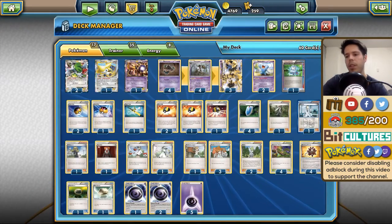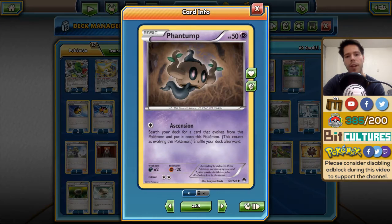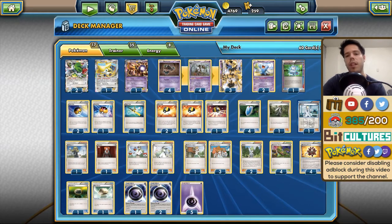Preventing your opponent from playing Item cards usually makes at least a quarter or more of their deck completely useless. To go along with it, you have Phantump which has the Ascension attack, so if you go second you are pretty much guaranteed to get that turn one Trevenant. And since you can play Computer Search in this deck, that even further increases the odds of getting that turn one Trevenant.